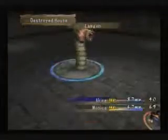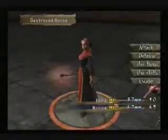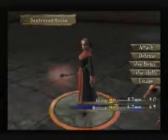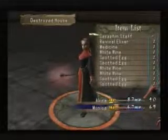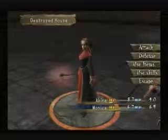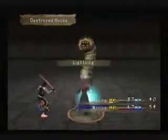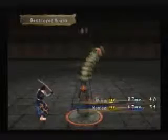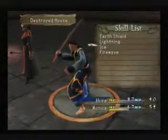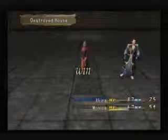Let me try a regular attack just for the heck of it — kind of figured. She's got all those items I bought her a while back, I'll save them. I'll use lightning again, just for fun — mix it up a bit. She uses lightning, I use ice. Alright, that's that phase of the battle down.